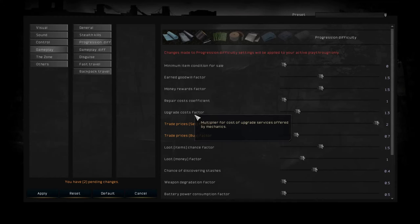Next we have upgrade cost factor — this is when you go to a technician and want to upgrade your gun. If you crank this up, the technician is going to ask for more money every time you upgrade a part of your weapon. Same thing goes for repair cost coefficient: if I have a damaged shotgun and I take it to a technician, it's going to cost a lot more if I crank this up. Then here you have money rewards — how much reward you're going to get for missions.